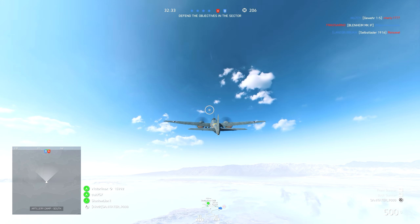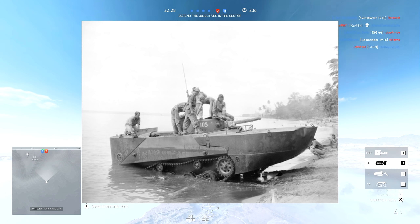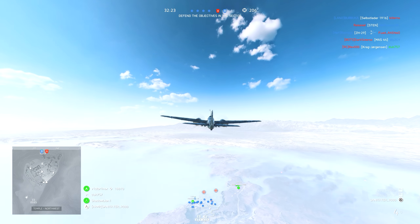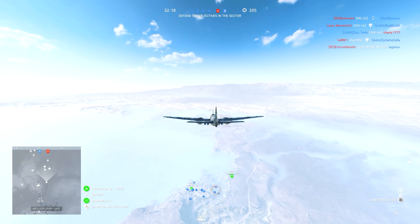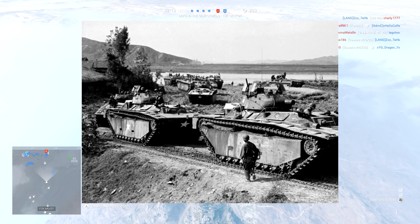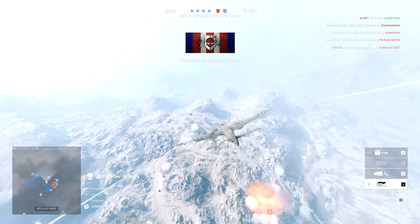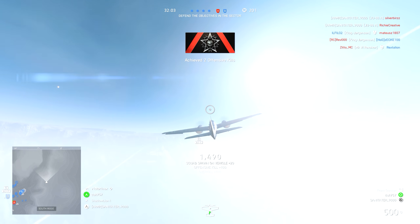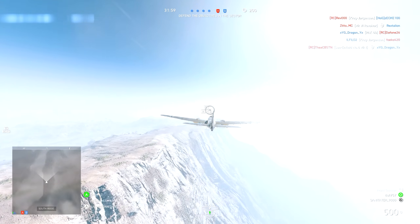Now on to the sea-based and naval vehicles. The Special Type 2 Ka-Mi was the first amphibious tank of the Imperial Japanese Navy, based on the Type 95 light tank with some major modifications. Next up we have the Landing Vehicle Tracked, or LVT — an amphibious warfare vehicle and landing craft introduced by the US Navy. Originally intended as a cargo carrier for ship-to-shore operations, they evolved into assault troop and fire support vehicles.